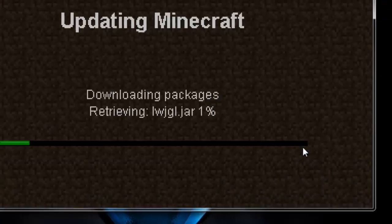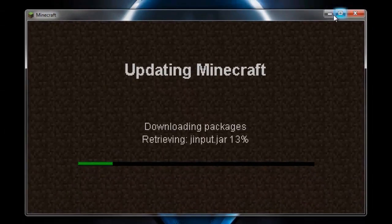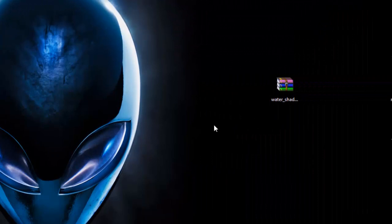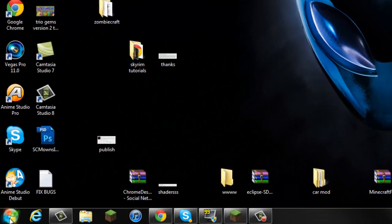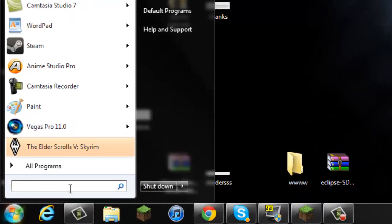Log in to download a brand new minecraft.jar which we're going to mod. I'll leave this updating and go to the downloads from my description - it's going to take you to my website where you get the water shaders. Go ahead and get this - there's no need for ModLoader, Forge, or any of that. All you need is just the water shaders.